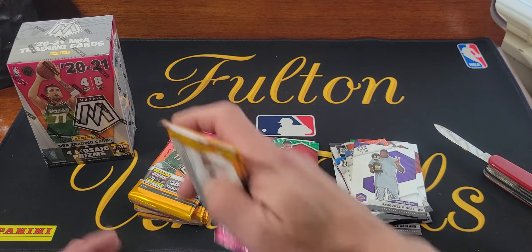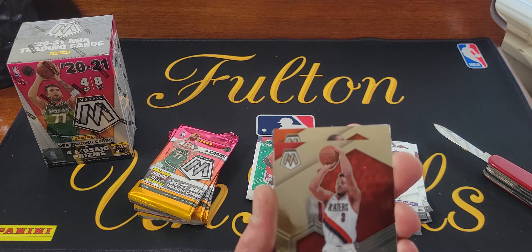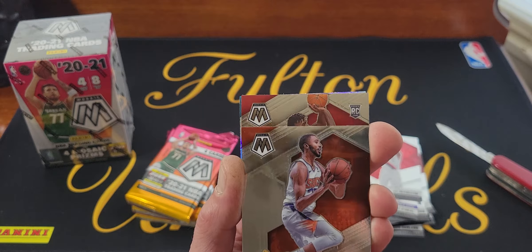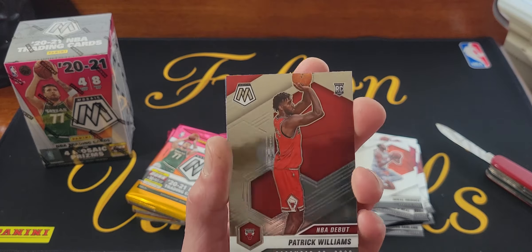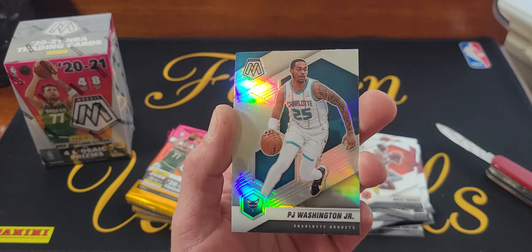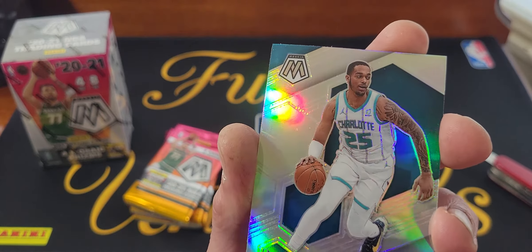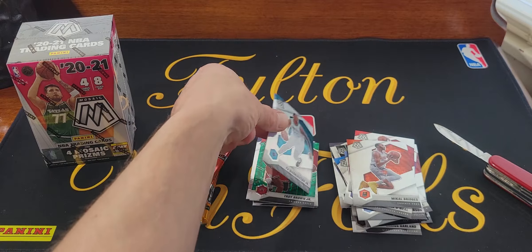Right team — Chicago Bulls, they've been doing pretty good lately. CJ McCollum, we got a Michael Bridges. Speak of the team, there he is — Patrick Williams, it's an NBA debut but still a nice card. We got a silver — not a rookie, right team wrong player — PJ Washington Jr. Looks like it does have the little speckles right there, but doesn't matter anyway because it's PJ.